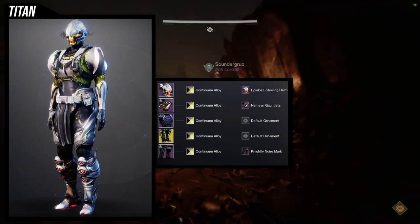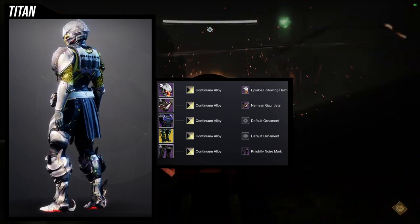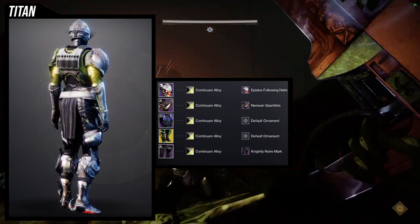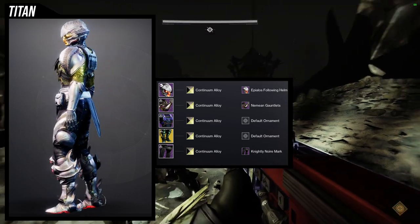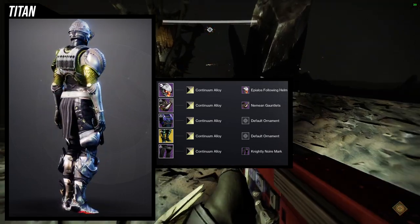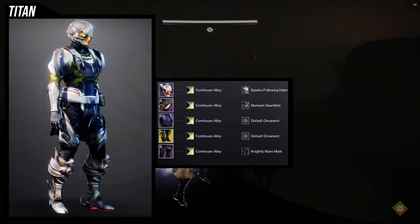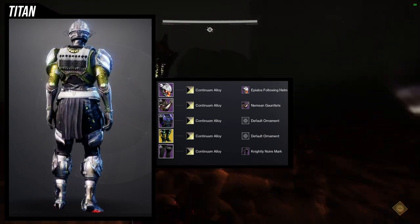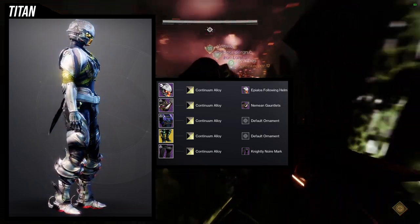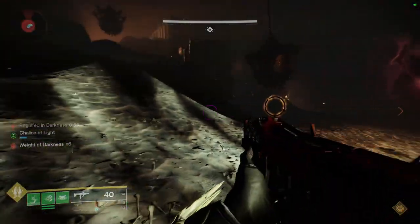The only annoyance is that I really wanted the Pylos Following Helm's red to come through, since Continuum Alloys' glow is red. The best approach would be to find a shader that gives a close silver sheen but also has a red glow, because this set has a very distinct blue sheen and I don't think any other shader will replicate that. If you can find one that combines the chainmail into one color and has a red glow, that would be really cool alongside the glow from the boots and helmet.